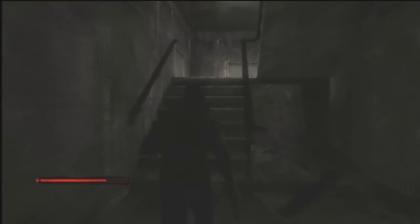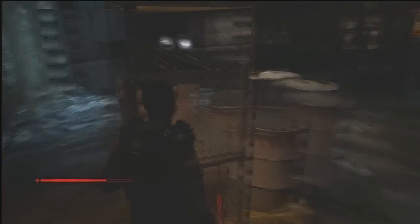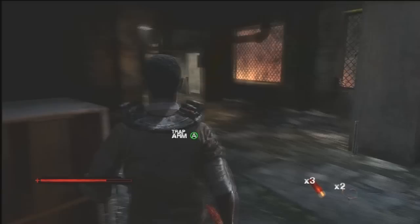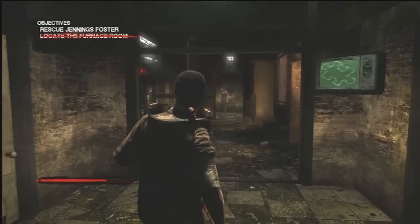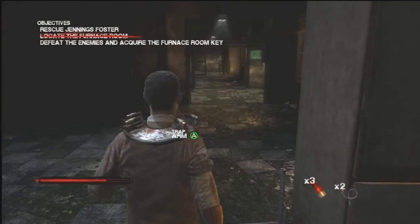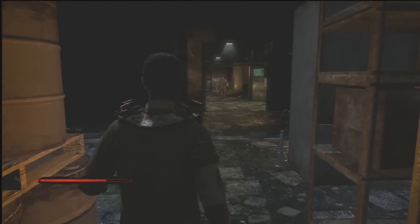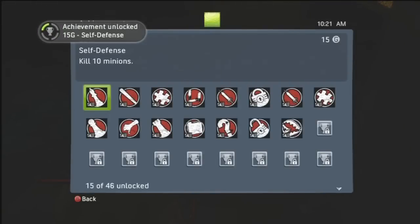Run through here and go up these stairs. Then we're going to be in this area. You can either go through the door or walk here. Watch out — there is a trap right there, and right here is another trap. The easiest way is to run forward, wait for the guy to come out, then back up and set the trap. Or you can just beat him down with any object. I like going the easy way and setting up a trap. We got the Self Defense achievement for 15 gamer score because that was the 10th minion we killed.